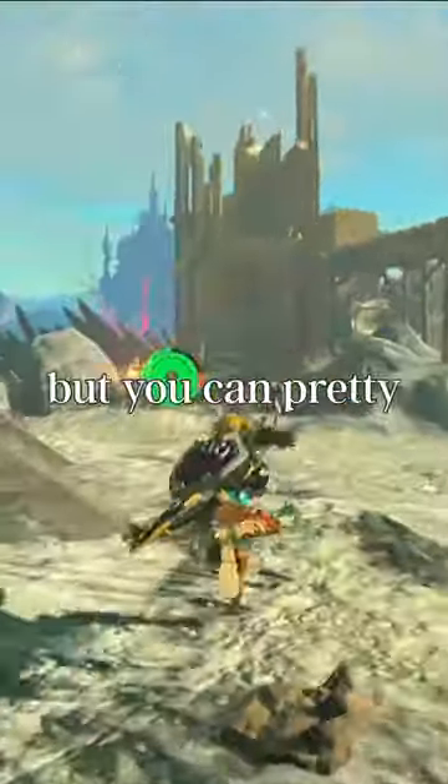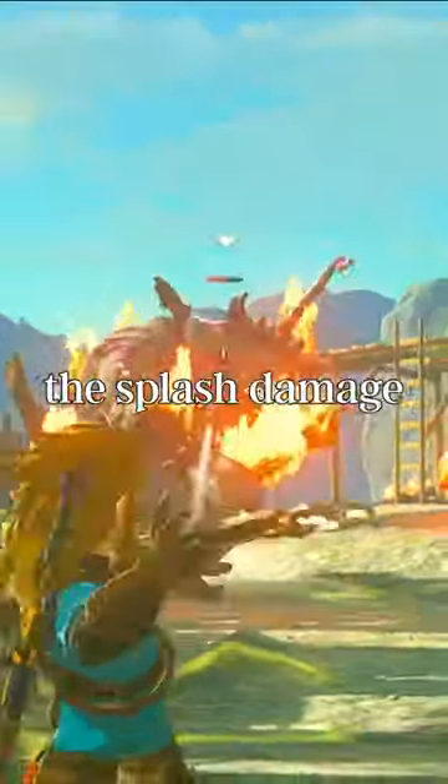In 3rd place we have the Vile of Riju. Her ability is great for shocking enemies, but you can pretty much get the same effect by attaching items to your arrows. The splash damage is useful in combat, but that's if you can chase her down to use her ability.